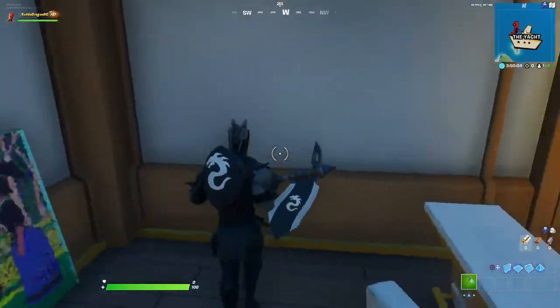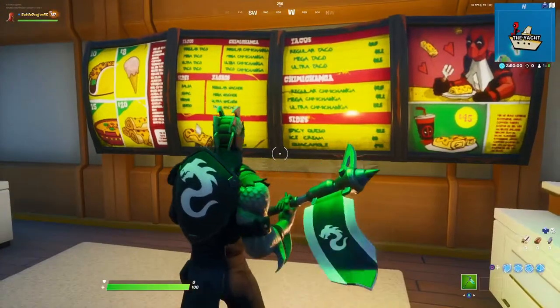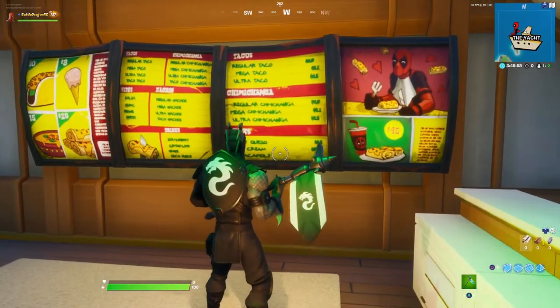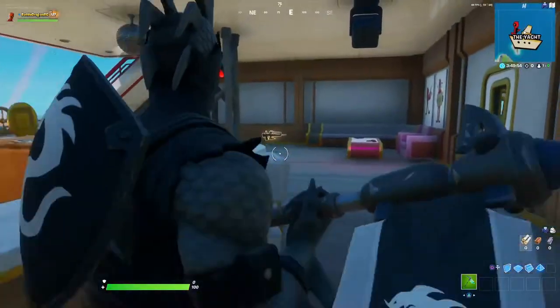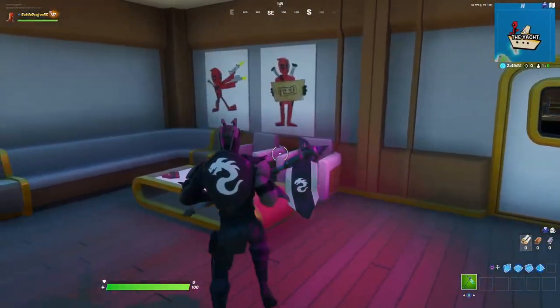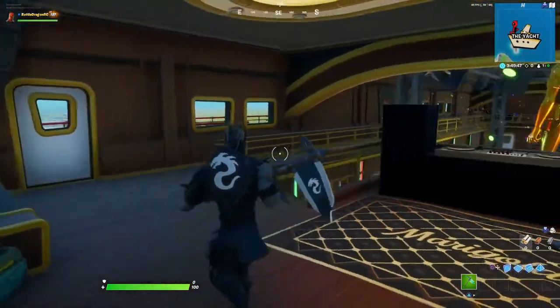Now we are done here and we can see a whole menu of goodies here at Deadpool's apartment. And a little more of his paintings or drawings.